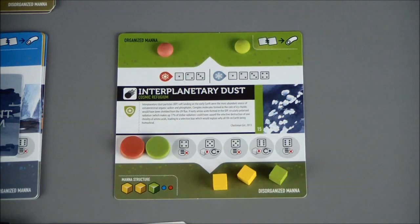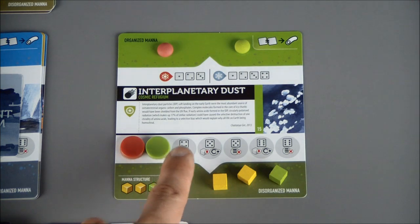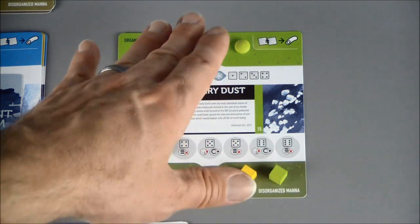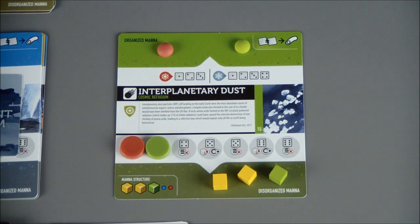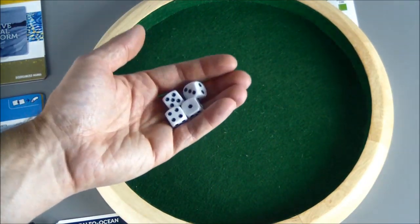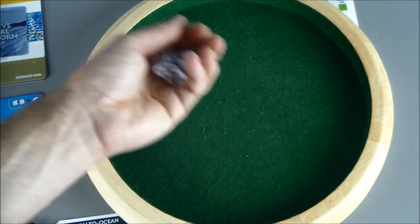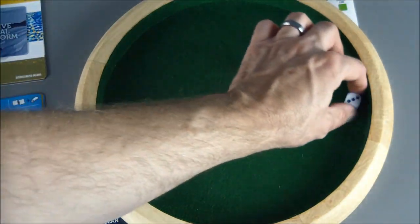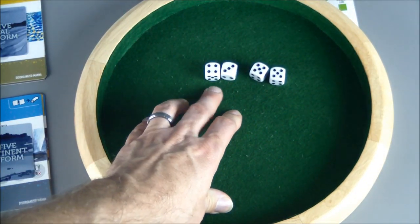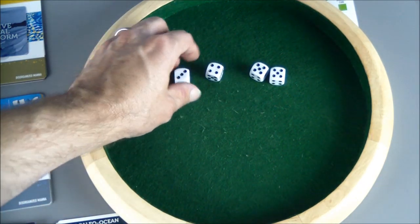Before we make the roll, just as a reminder: we have two bionts, so we're going to roll four dice. We have our enzymes placed on these first two slots, which means 4 will cause enzyme death, and 5s and 6s will cause mana death and enzyme death. We're into our autocatalytic roll — rolling four dice. We want 1s, 2s, and 3s; 4s will help us but also cause our enzymes to die; we definitely want to avoid 5s and 6s. And we did not do very well — we got a 3 and a 4, and then two 5s. That's going to cause problems. We're not going to be able to form an organism again this round.